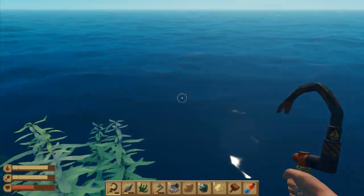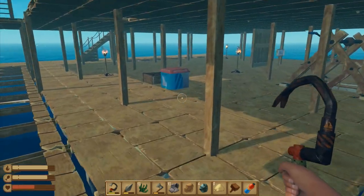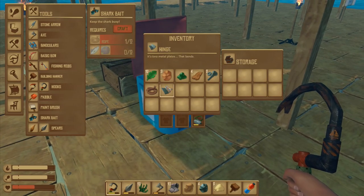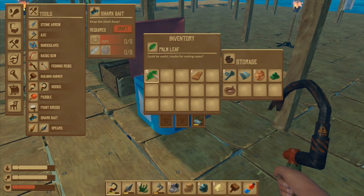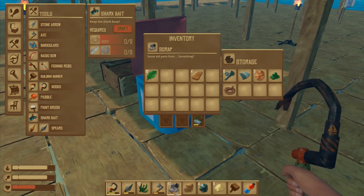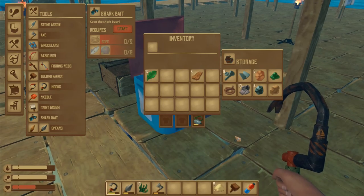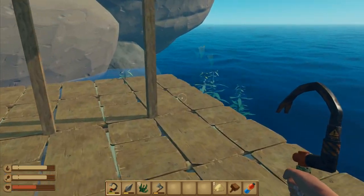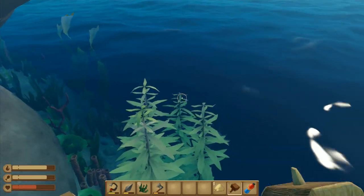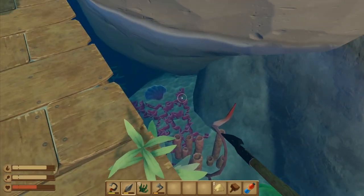Up you go - where is that shark? I did really well - I got 10 scrap! Let's have a look: I got some bolts, that stuff, and I think I got that from the chest. I got the scrap, a bit of clay and sand - that's all I had space for. I'm going to keep hold of the sand and the seaweed.